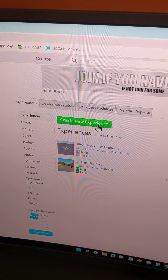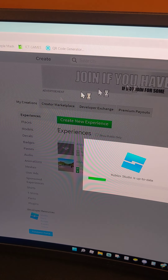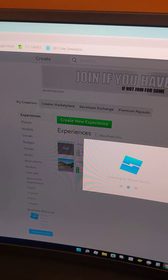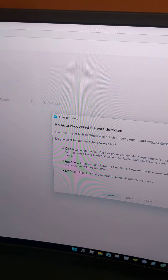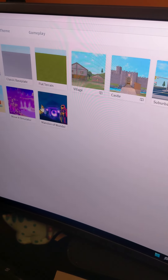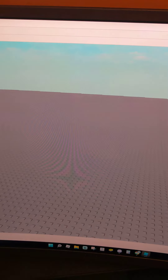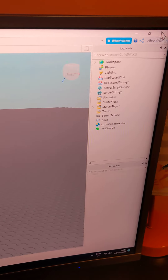Firstly you're going to want to go onto Create New Experience and create — sorry, not the catalogue button. As you can see I'm about to click on Classic Baseplate, and Classic Baseplate is the one that we'll be using.